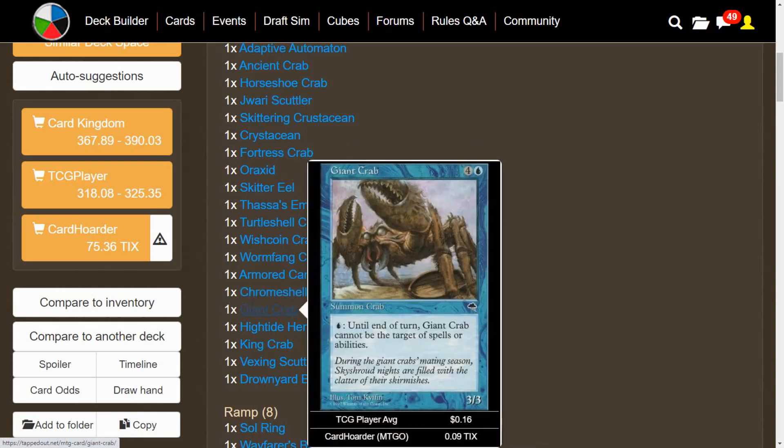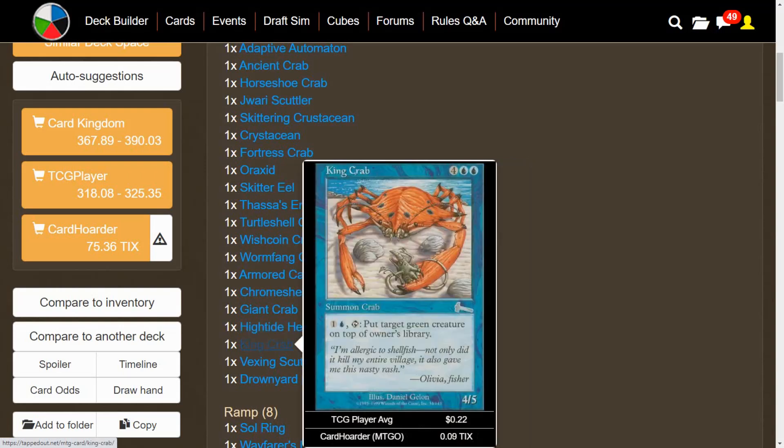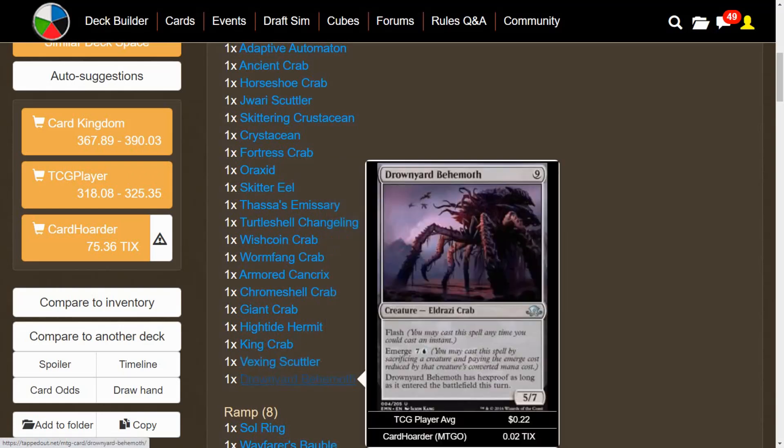Giant Crab — pay a blue until end of turn and it can't be the target of spells or abilities, so pretty much Shroud. We do have some tribal support, so these could actually be decent creatures once you add more power and toughness. High Tide Hermit has Defender, so it's one of the weaker ones, but it enters with 4 energy counters and you can pay 2 to let it attack. King Crab — pay 2 and tap to put target green creature on top of its owner's library. Vexing Scuttler has Emerge for 7 and when cast lets you return an instant or sorcery from your graveyard. Drownyard Behemoth is a 5/7 Eldrazi Crab with Flash and an Emerge cost of 8, with Hexproof as long as it entered this turn.